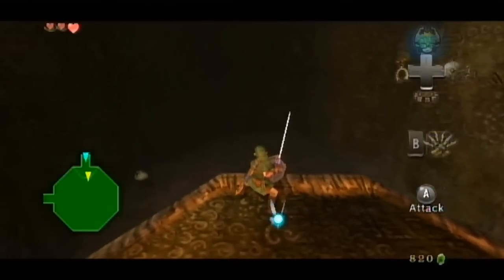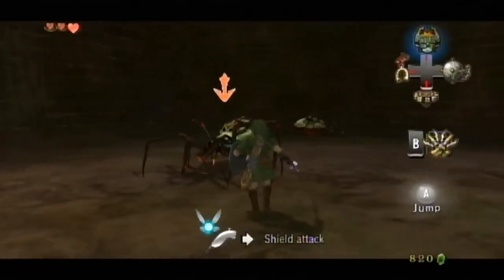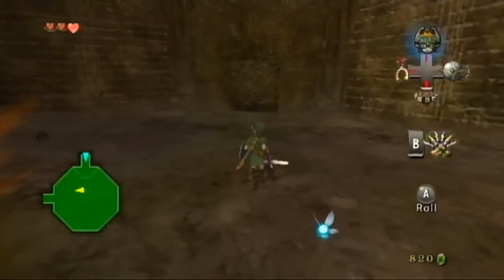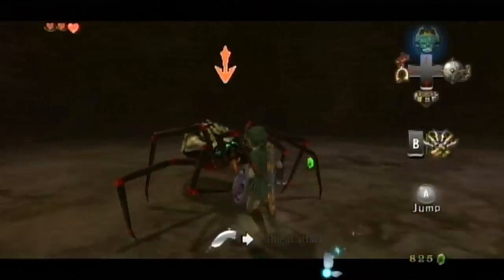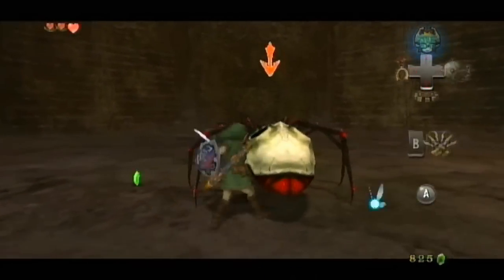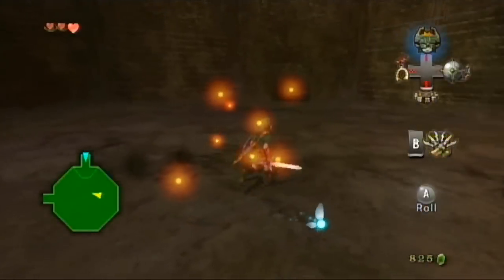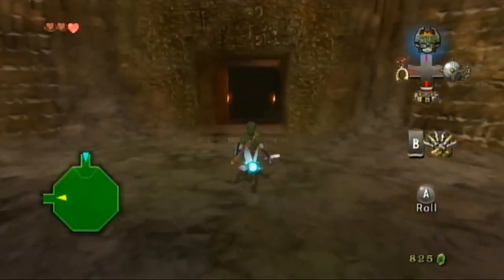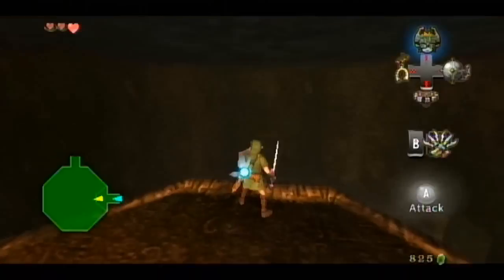Another technique you can use is the Jump Strike — like that. If you want to use it, you can. It's actually really helpful to just jump down and instantly kill whatever's beneath you. Another thing that's really helpful is the Back Slice, because it helps you kill enemies that seem to block you from behind.